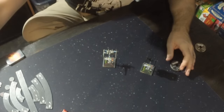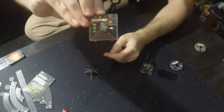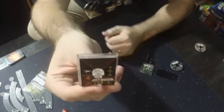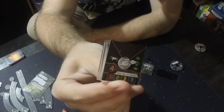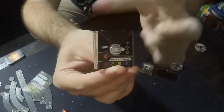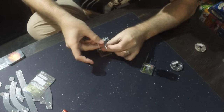I'll take the ship off and show you the plastic insert a little. This plastic has a lot of the same information, but one thing that's different is it has a V-shape at the top. That is your firing arc — this ship can only shoot things that are in front of it.